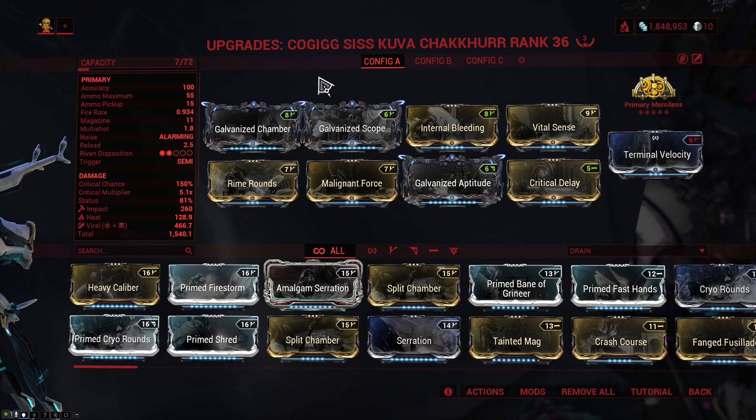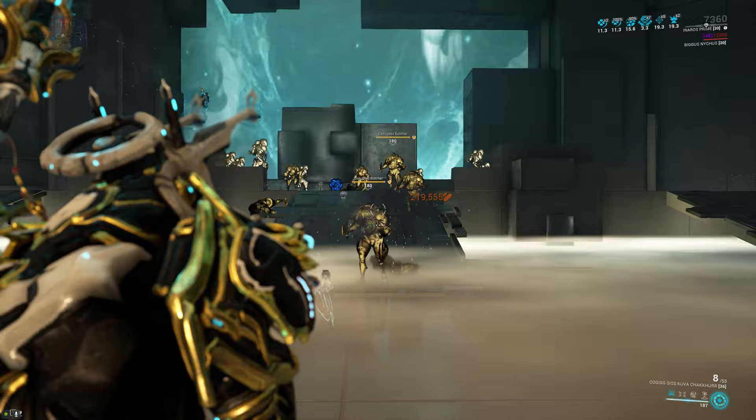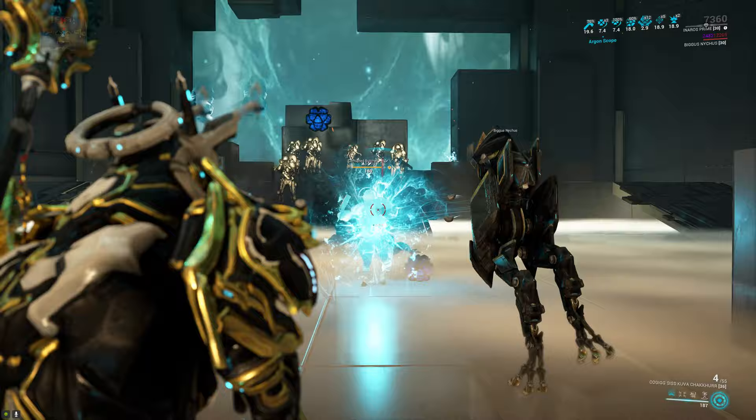With the Chakur, I actually really like doubling down on crit chance with Critical Delay. This gives you 150% crit chance before Galvanized Scope kicks in — that's a lot. Outside of that, we run Vital Sense for critical damage, Rime Rounds and Malignant Force for viral, and then Internal Bleeding. Internal Bleeding is absolutely insane on the Kuva Chakur because the Chakur comes with a forced impact proc on its hit and it has a low enough fire rate to give you the double bonus from Internal Bleeding.